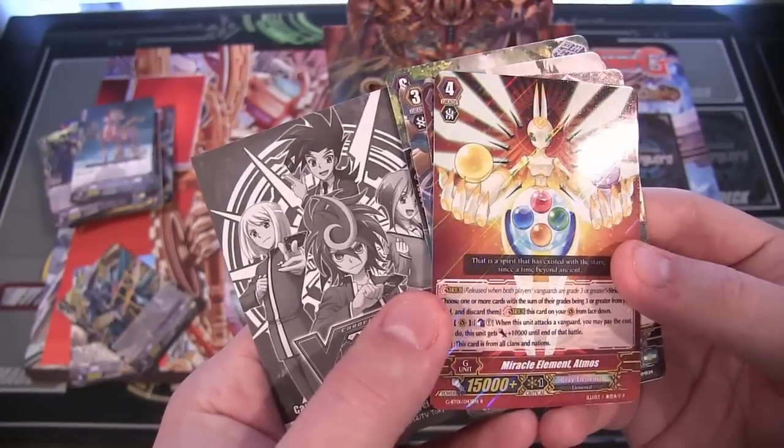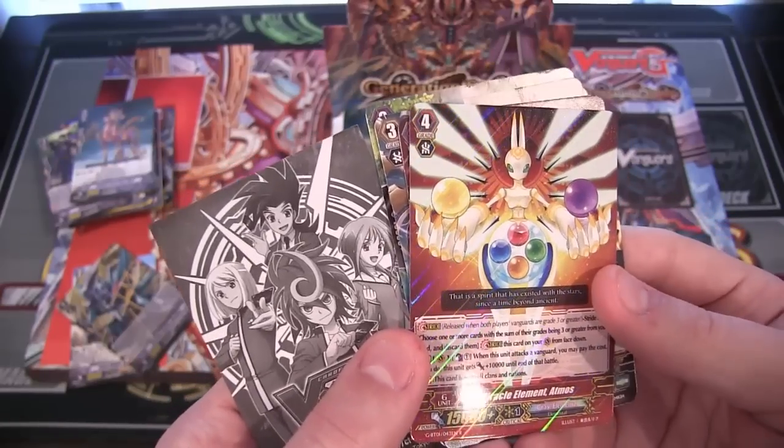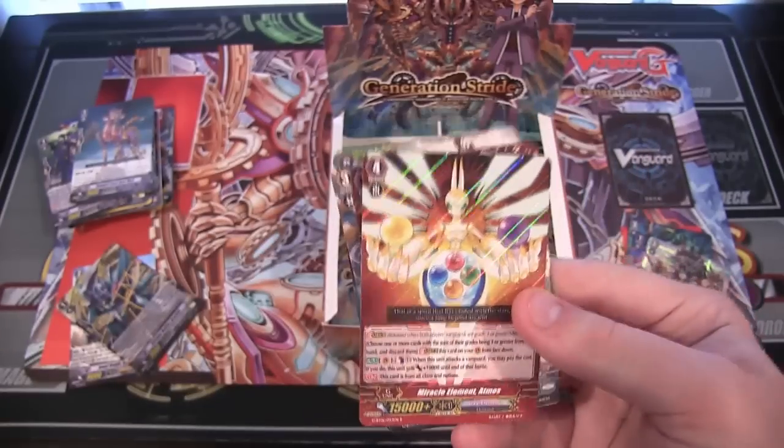And here's a G-Unit card — Cray Elemental. That is Miracle Element Atmos. Wow, that is cool looking. It's weird — it's like bunny ears or something.